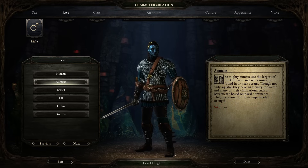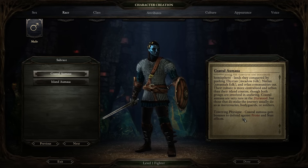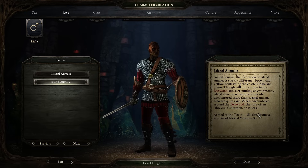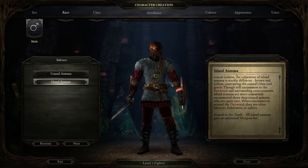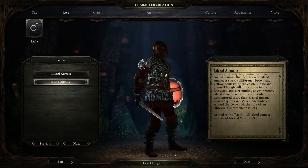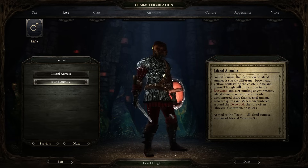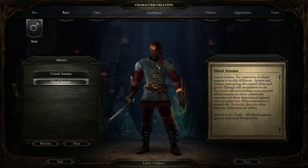The Aumaua are sea-going people. They start with plus two Might — very, very powerful. Your two variants actually do have a difference: if you're a Coastal Aumaua, you get Towering Physique, which gives you a bonus defense against being knocked prone and stun effects. With the Island variant, you start with an additional weapon set. Weapon sets let you swap between configurations during combat — say, a sword and shield plus a bow. The Island Aumaua gets a third weapon set, which is especially valuable late game when you're dealing with different resistances.